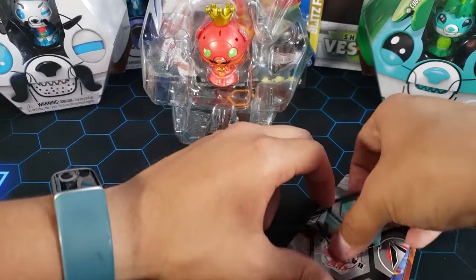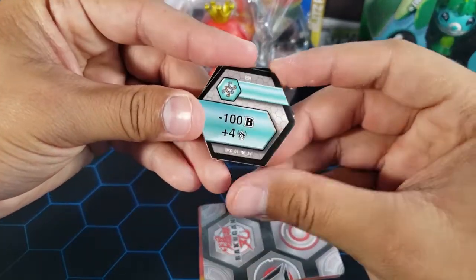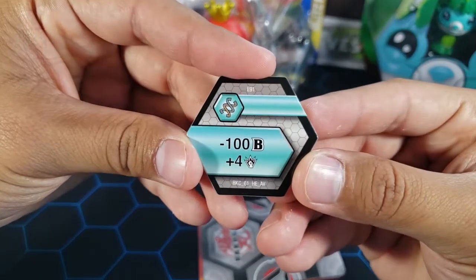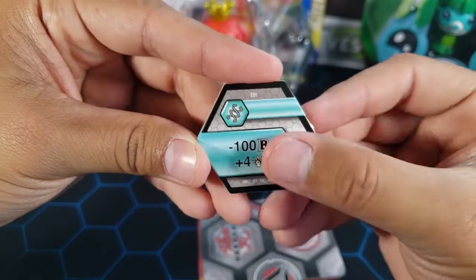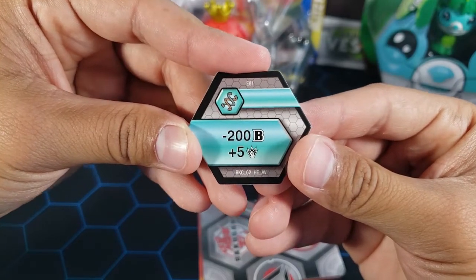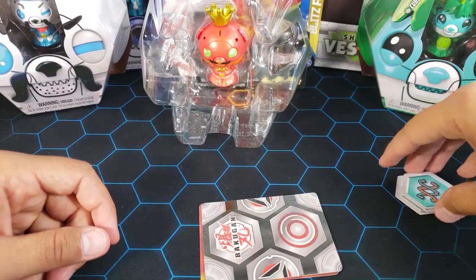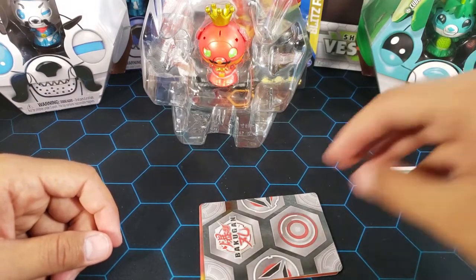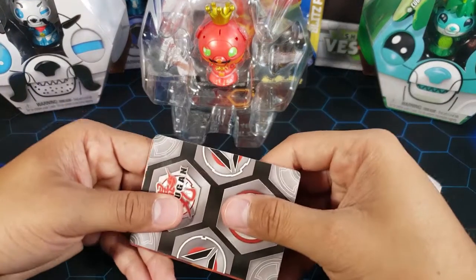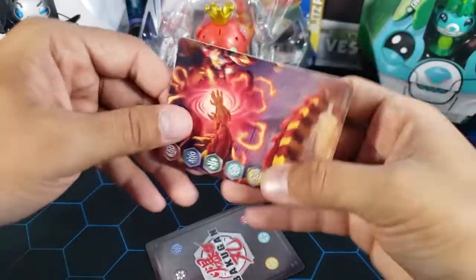First we got the cores. We got Double Helix — minus 100B plus 4 damage for the first one, and minus 200B plus 5 damage for the second one. I don't think I've ever used these helix in a battle, which says something about what kind of helix I use.